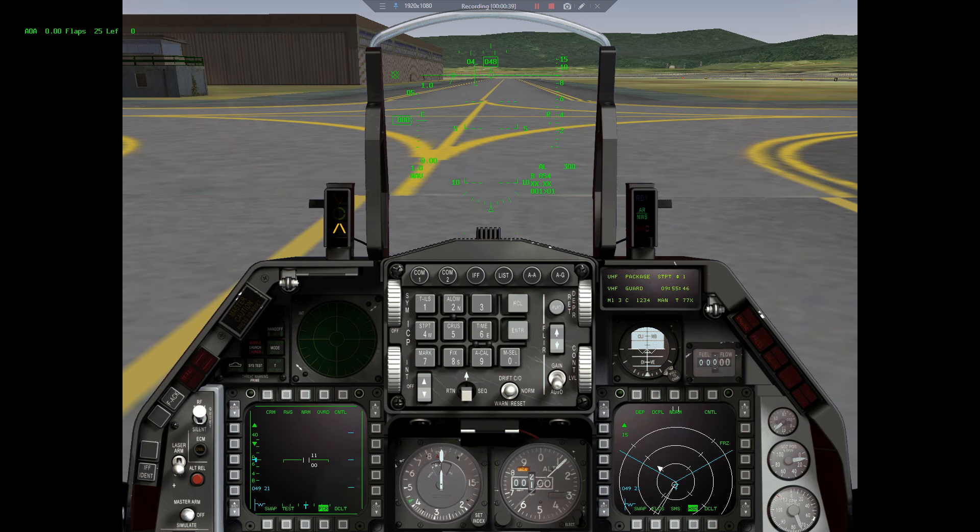The upgrade includes some significant changes. For example, this MiG-21 received the MiG-29 engine, so it's a highly powerful engine for such a small frame aircraft. The second significant change was the upgrade of the radar — it also includes the radar from the MiG-29, so it should be more powerful with higher performance.